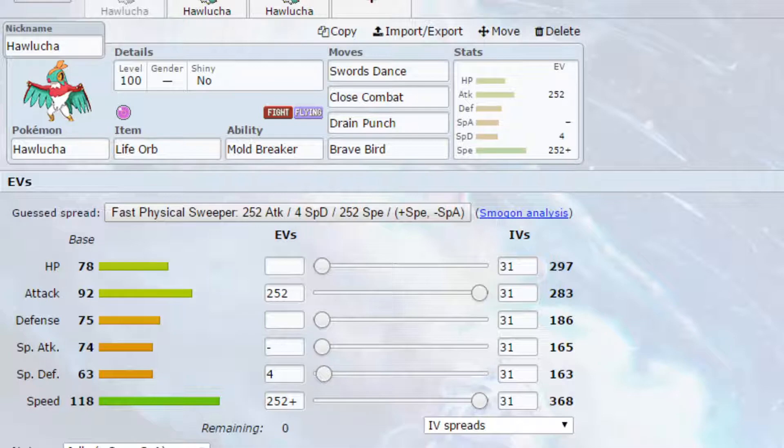The first set is one of my typicals — Swords Dance with a Life Orb. You can run Leftovers if you want; it is an option. And then we've got Mold Breaker as the ability, meaning that your moves aren't affected by other Pokémon's abilities.